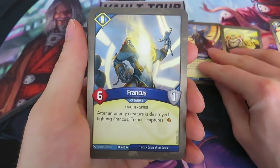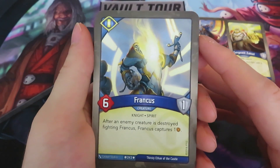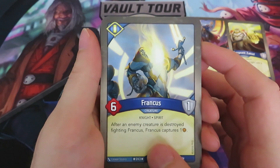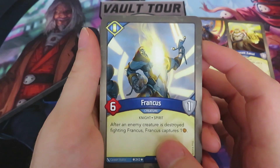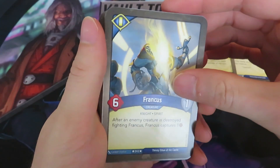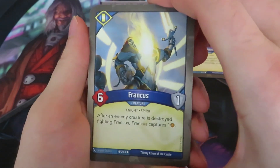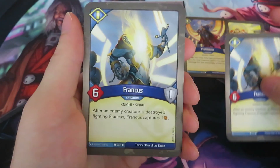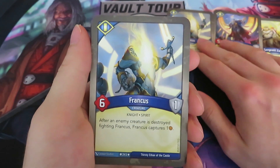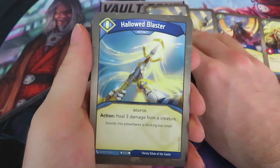A Frankus! So that's a nice one — a six power, one armor creature. It says after an enemy creature is destroyed fighting Frankus, Frankus captures one amber. I also really like the artwork of this card. And another Frankus — so that's already quite some Sanctum creatures.